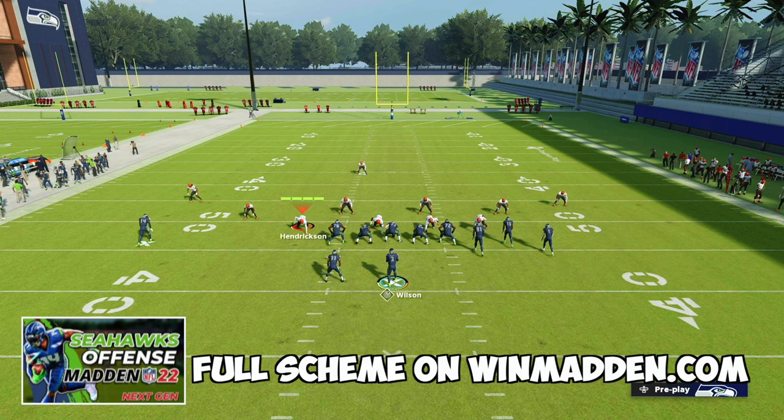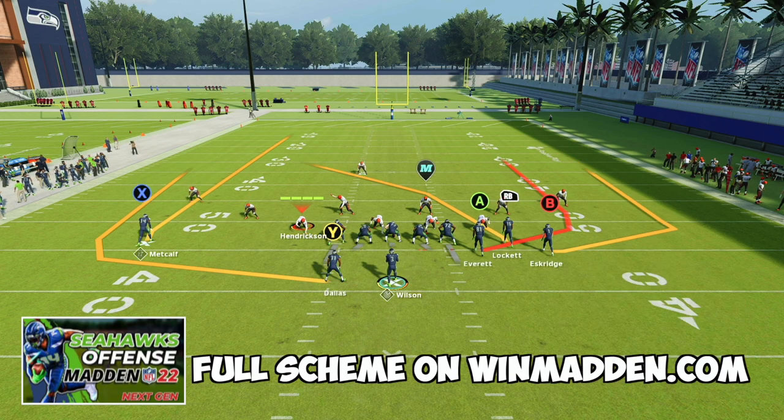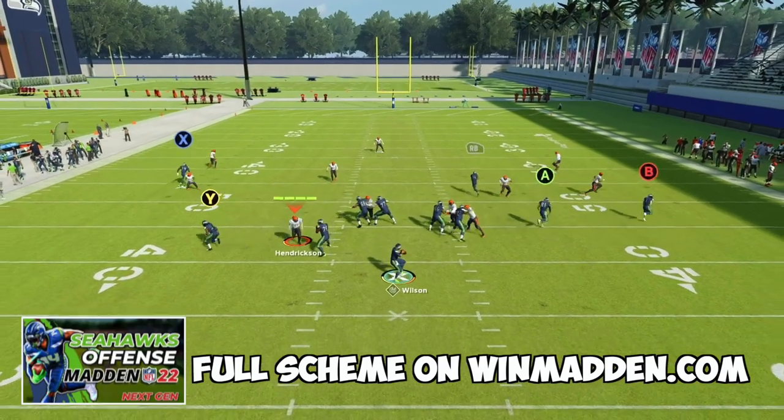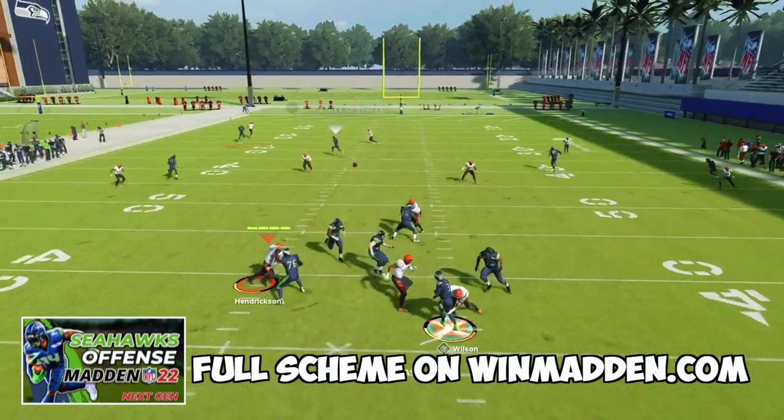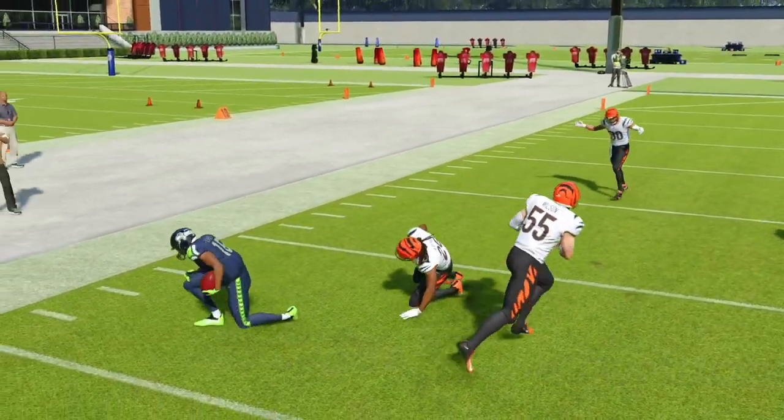The other look out of Verticals is to put our Y receiver on an out route. That helps when our opponent is in man coverage or a heavy drop zone. We wheel route our running back, snap the ball, and we really want this deep crosser for a huge gain — going to beat almost every defense in the game.